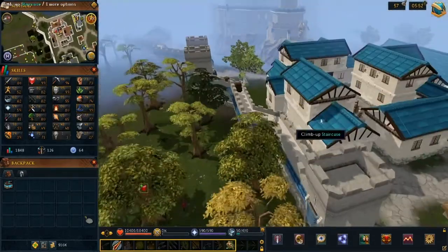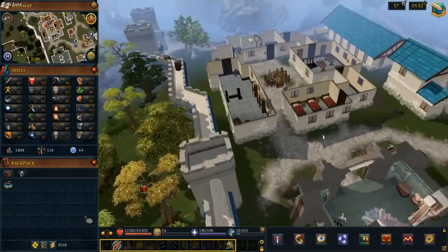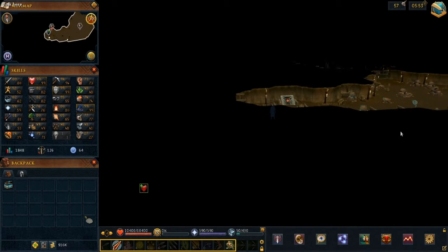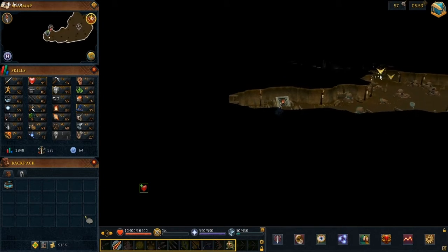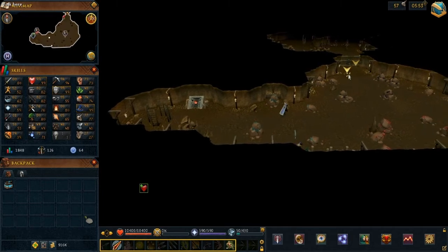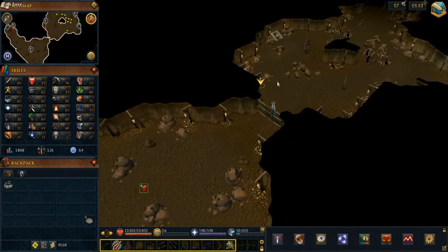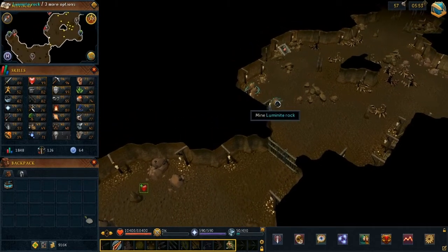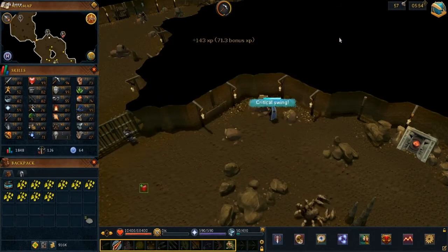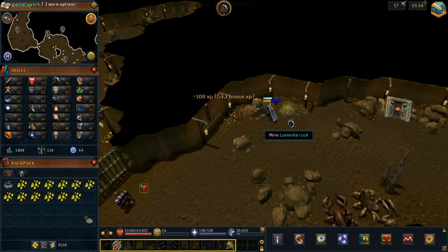I wish there was a door on that end, so much quicker. Go down the ladder from here, walk over to this door. And this is the Luminite right here. Level 40 — so you can be doing this at level 40 mining, which is probably not that hard to get.